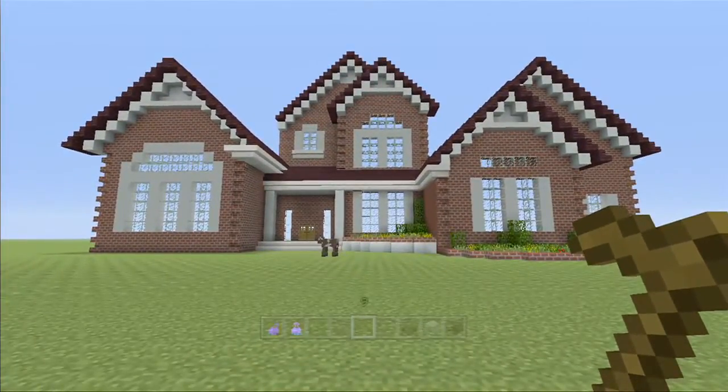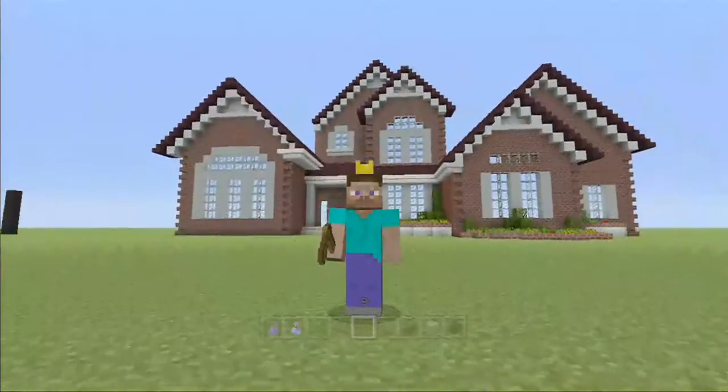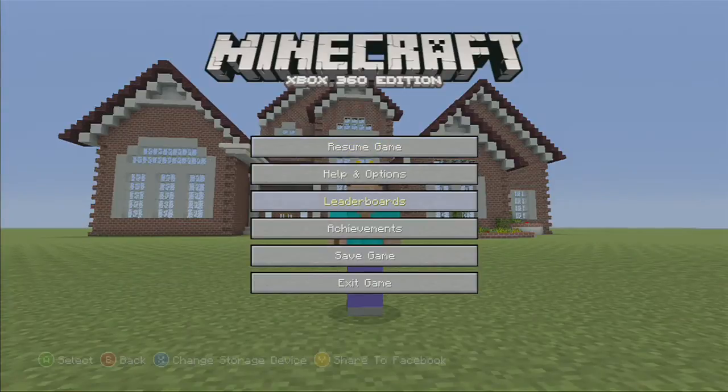When I was done doing the tutorial and I tried to end the video, I clicked the start button and went all the way down to save — but look, it won't let me save. The game doesn't let me save. I don't know what is wrong with this thing. If I go to exit game, same thing. The options, leaderboard, and achievements are all working, but save is not.